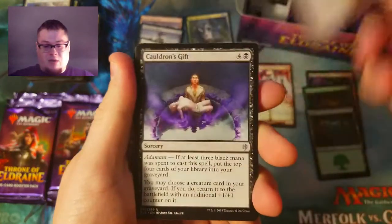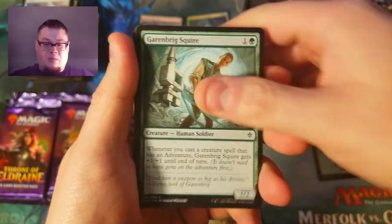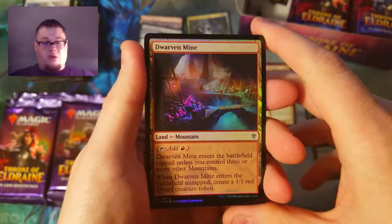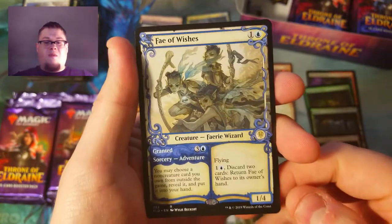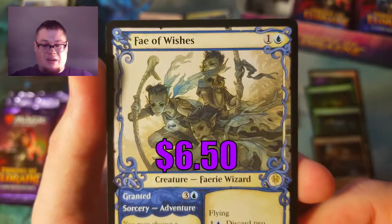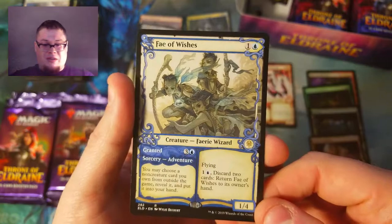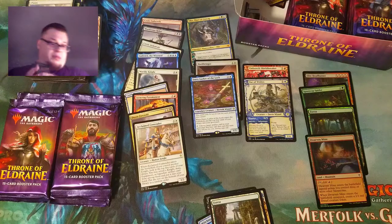Let's put all these behind in hopes we get another foil rare. We're trying to pull Garruk — we already pulled our Oko. We got an Adventure Forest and a foil Dwarf in the Mine — pretty sweet. Behind it — Showcase Fey of Wishes! I haven't even seen the showcase of this card. That is beautiful. I give this one an eight out of ten.